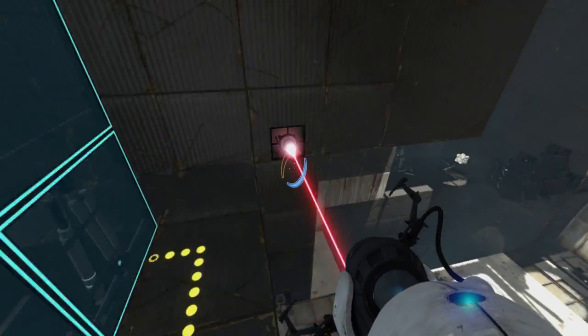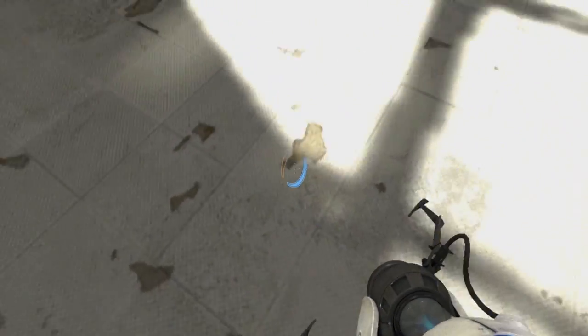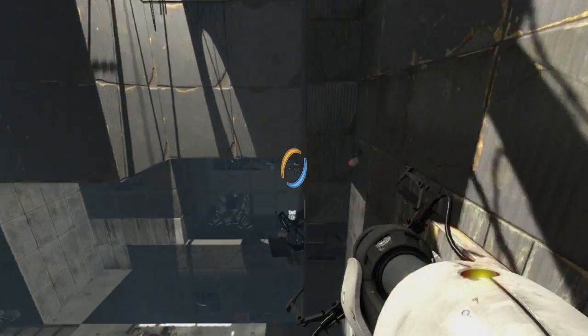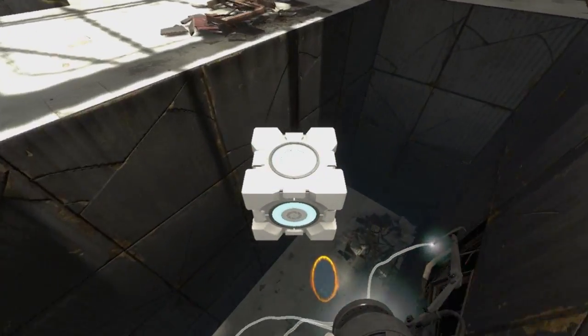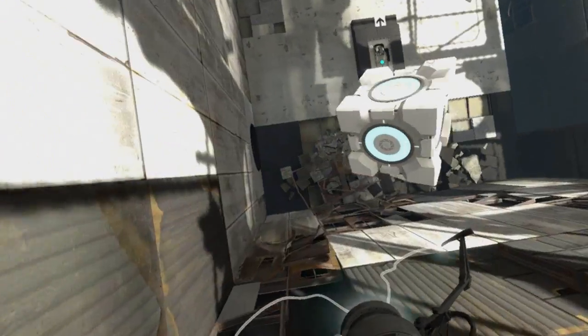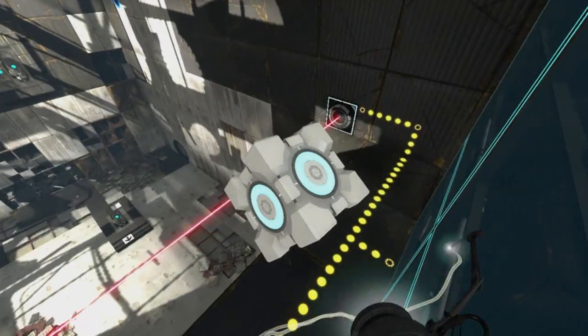We need to start firing a portal up at the ceiling. That didn't work great. Fly through — hopefully that didn't screw us up too bad. Jump through, then take the faith plate up here.